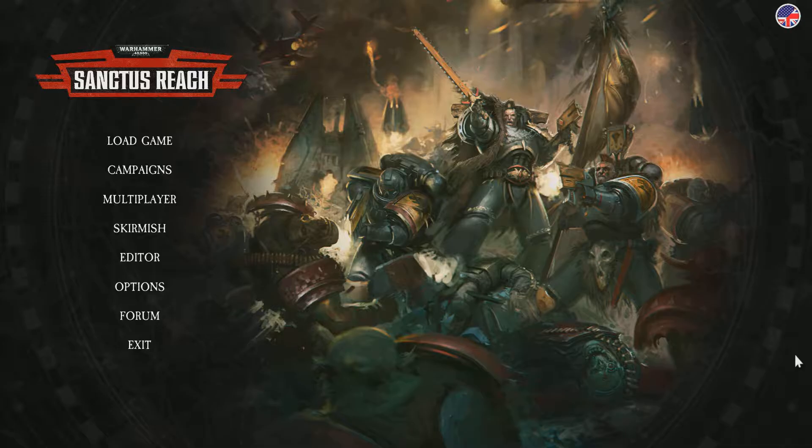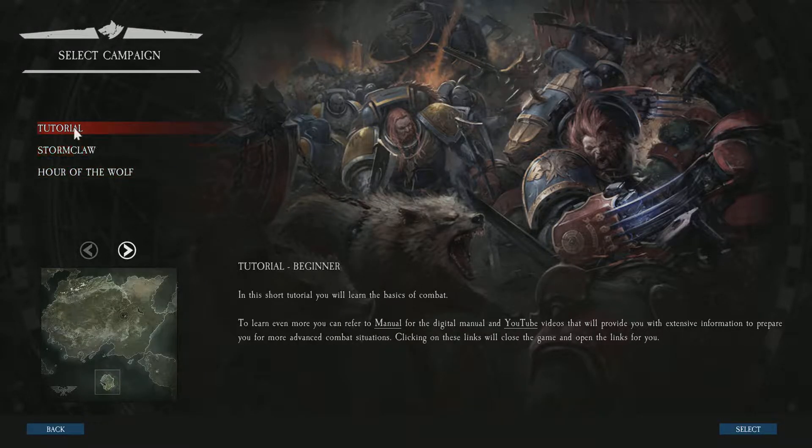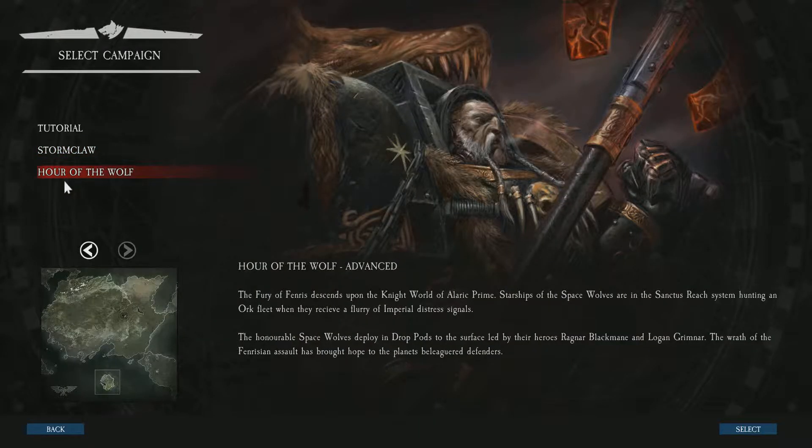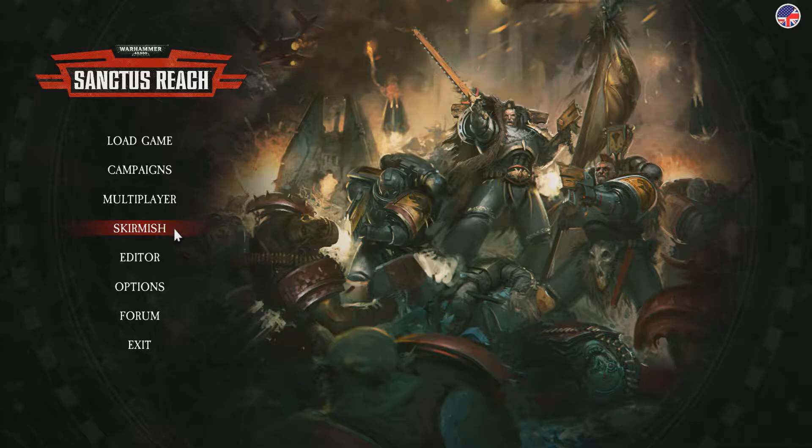It lets you either take command of the Orcs — the Mighty Greenskins — or the Mighty Space Wolves, who are Space Marines. And they go into battle, and of course they're Space Wolves, so they do crazy stuff. There are three campaigns — well, two, but there's the tutorial. There is Stormclaw, which is kind of based on the box set that came out. And then the actual campaign is the Hour of the Wolf. There is also a skirmish and Editor mode.